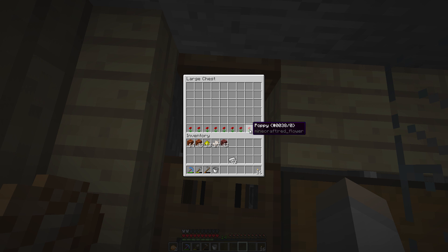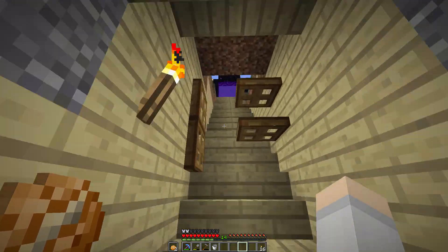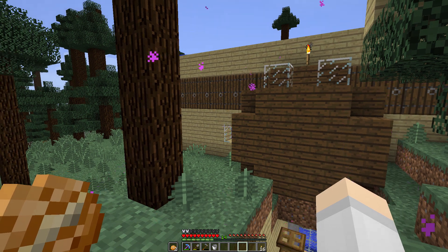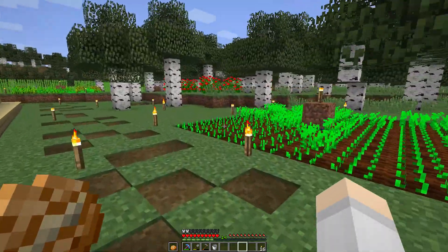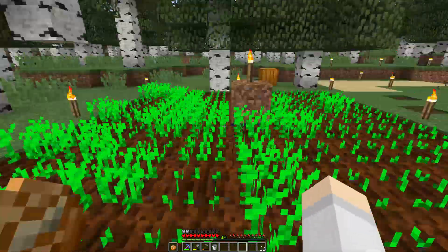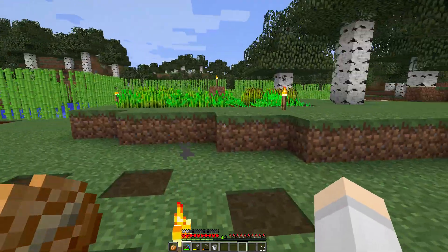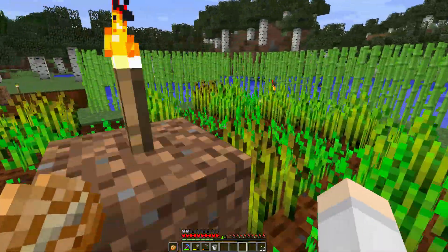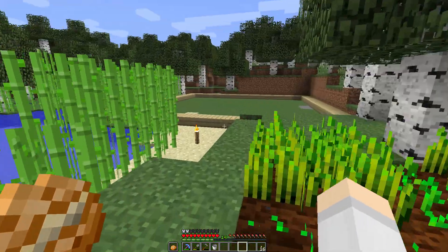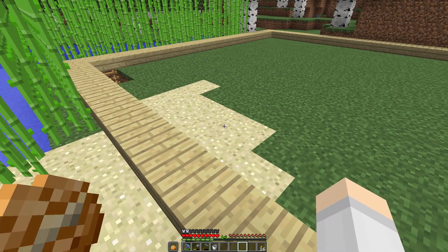Let's fill the bottom row with poppies and head back to the base. We have some new fields here because I needed a lot of food to get the villager iron farm working. A long time ago we set up this chunk here, which is our slime chunk.